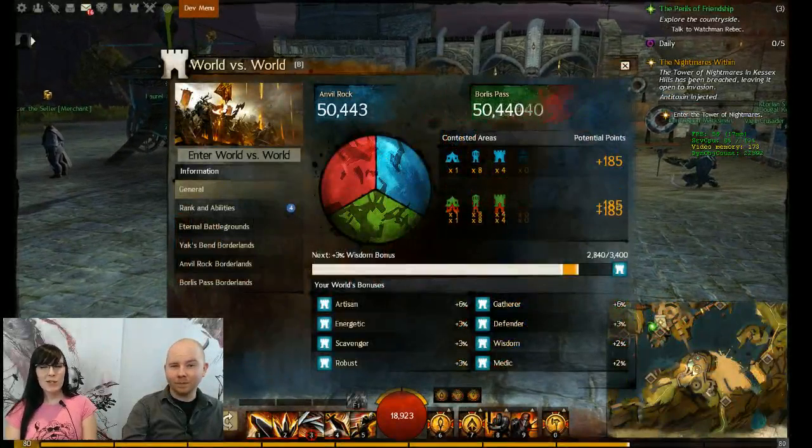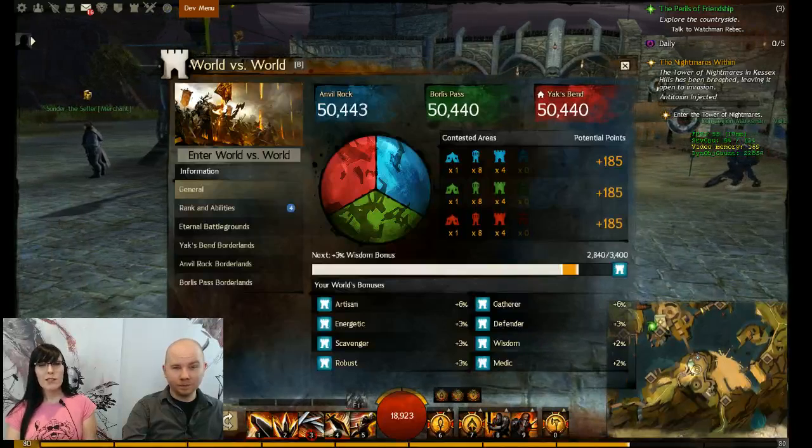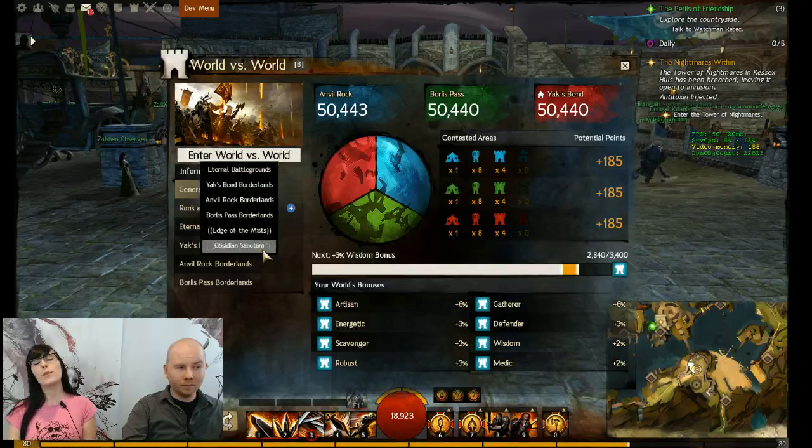How's it going, everybody? My name is Jessica. I'm the principal QA for the World vs. World team. And I am Tyler Bierce. I am a game designer on the World vs. World team. And today we're going to give you a sneak peek of an upcoming World vs. World map called the Edge of the Mists.